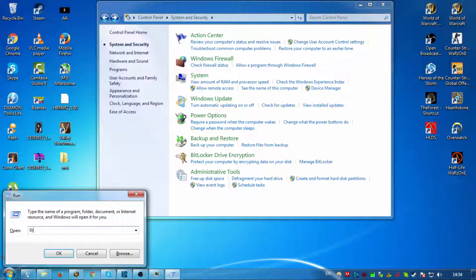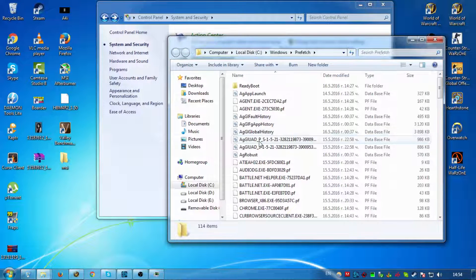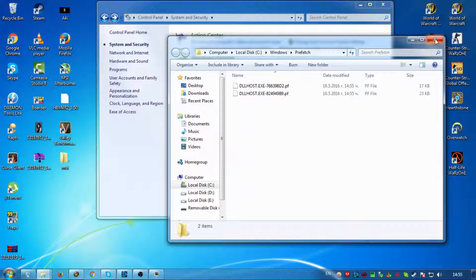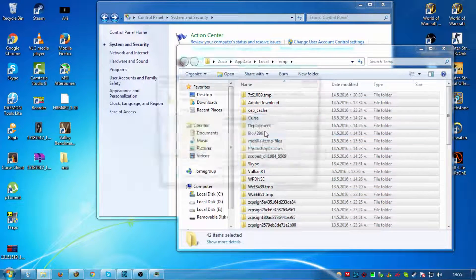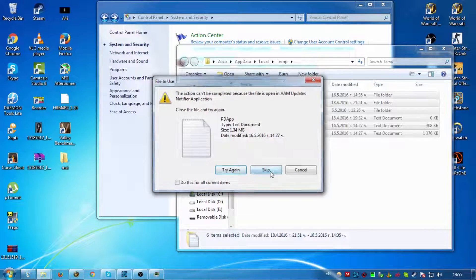You can also try this: open the Run dialog, type 'prefetch' and delete everything, then type '%temp%' and delete everything there as well. Skip files you can't delete, like Skype files. This clears out temporary files to free up resources.